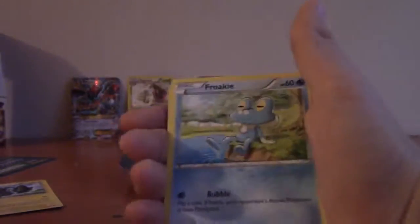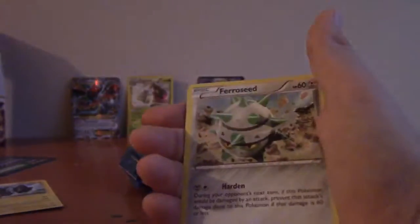I just made those cards go crazy everywhere. Swanna - I took two cards. Cloyster, Cricketune, Rattata, Frogadier, Electabuzz, Trevenant, Ferroseed, reverse Grapploct - oh that's pretty good, is that a rare? Nope.